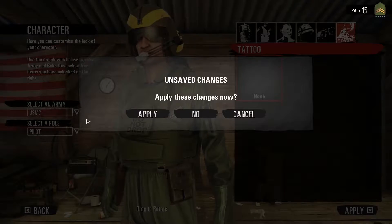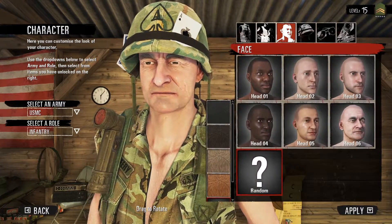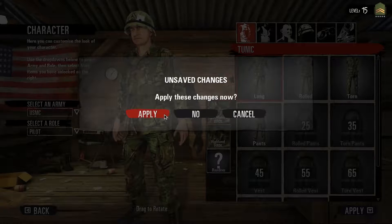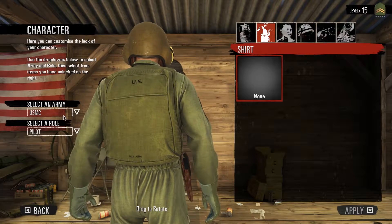With each army, you can also choose how your character will look, ranging from the pants, the hair color, or even facial features. For now, there are limited amounts of configuration available. However, do expect more skins that can either be bought or earned through achieving some game profile objectives after the game officially launches.